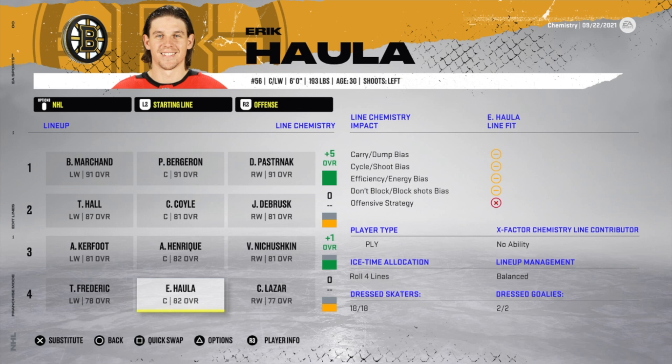It's interesting — some x-factors say 'contributor' and some do not. For example, when I gave Eric Haula his x-factors earlier, it still said 'no ability' next to x-factor chemistry line contributor. It's difficult to figure out which ones contribute. Also note: x-factors greatly increase a player's trade value. Eric Haula's trade value roughly doubled or tripled when he had those gold and silver attributes — so you could add x-factors to boost trade value before dealing a player.